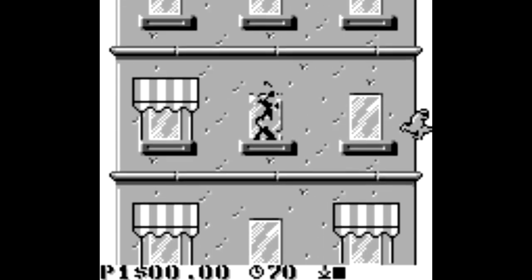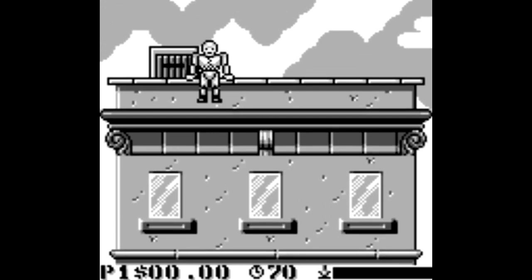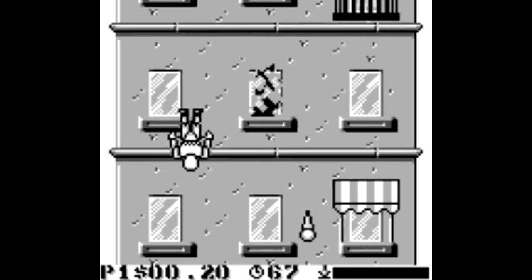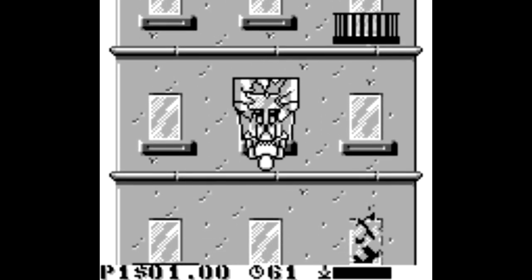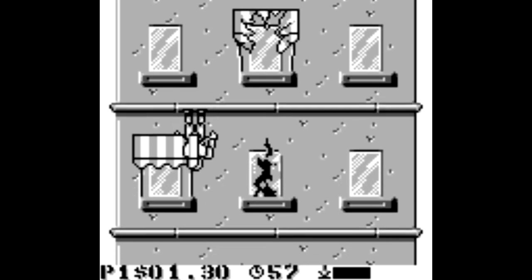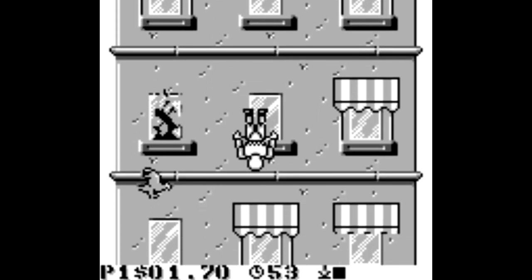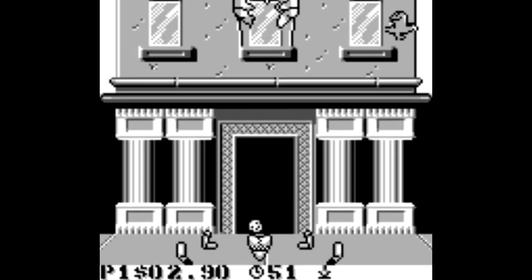We then shift over to the hard difficulty set, starting off once again by jumping off of this tall building. Make sure you pay attention to where the target is at the bottom, so you at least know where to hang out — mostly for when you reach the bottom of the building and land correctly on the target.